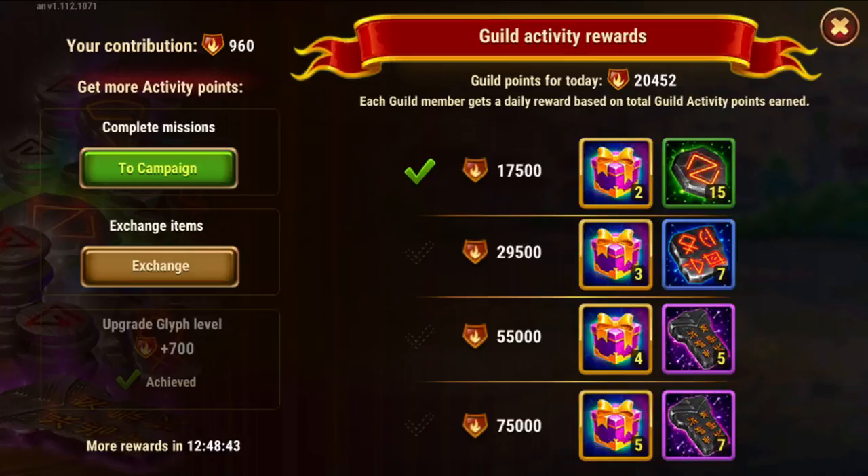If your guild is doing 30,000 activity points and more like mine, you get additional runes. If you're in an even more active guild you can get access to greater enchantment runes. To reach 29,500, your guild members each need to be doing 983 — and that's not too difficult. I spent that free energy this morning and I'm already at 960 activity points.